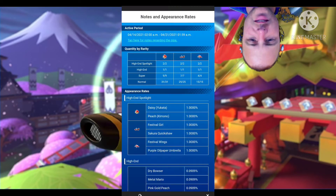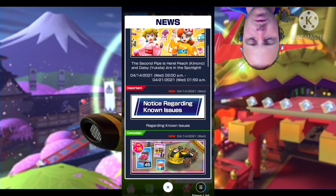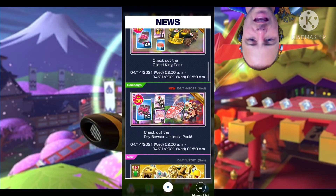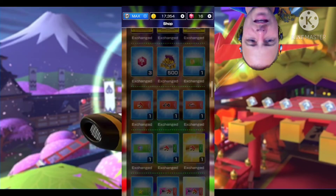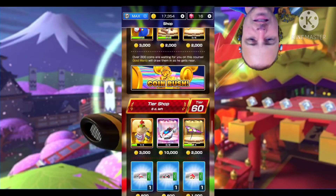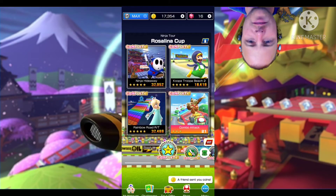I'm going to check the packs real quick. The Gilded King pack has the Gilded King, the Point Boost Ticket, and 45 Rubies. The Dry Bowser Umbrella pack has Dry Bowser, the Umbrella itself, and 90 Rubies. Checking the shop — my token shop is completely empty. My daily selects are alright, but I'll just get those two tickets later. In the tier shop we have Bowser Jr. with the P-Wing and the Wario Wing. I'm so close to leveling up the Wario Wing, so hopefully I'll have enough tickets to level it up.